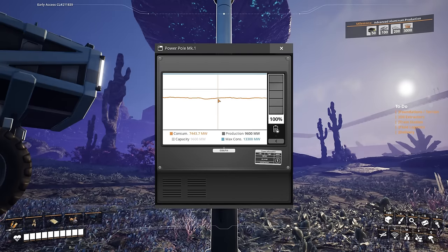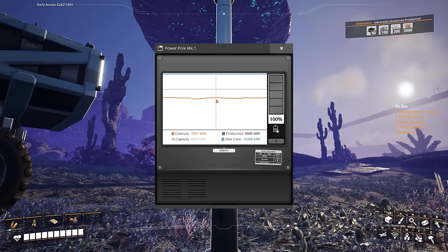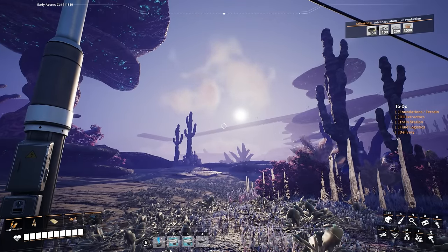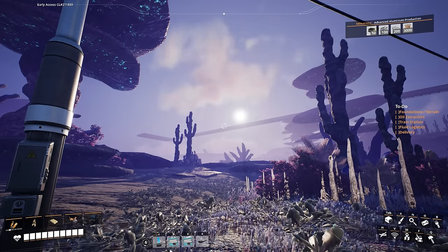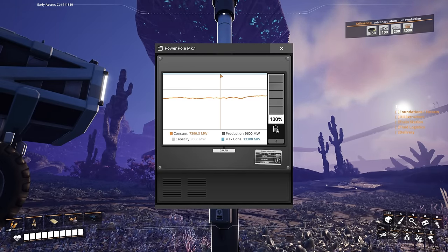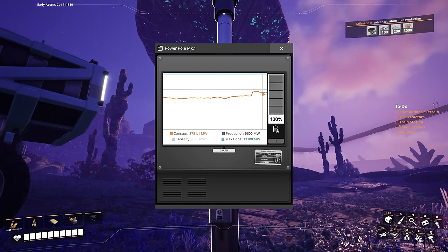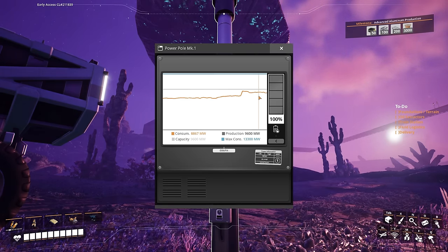We're not fully up to full production. Certain things like the aluminum factory still have room to be brought up to 100% - it's at about 80% - so things will fluctuate from time to time. Something I actually learned is that train stations only actually power on when a train arrives - the freight stations and that sort of thing. Each one is 50 megawatts of power. So if you have four freight platforms, that's 200 power just sitting there that doesn't go into operation until the train arrives. That's why our max consumption is about 5,000 more than our current consumption, because we've got a lot of trains not doing anything right now.